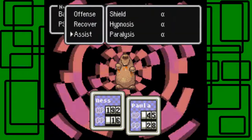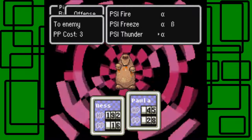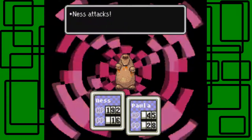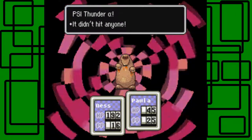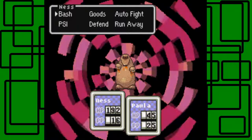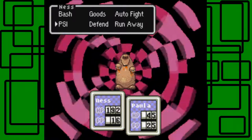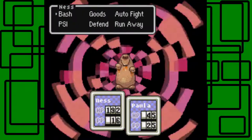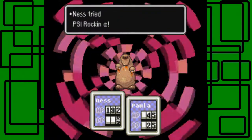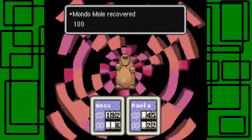Did it say it didn't work? Dang it, I'm going to have to just bash it then and use PSI Thunder. This fight usually isn't that hard, especially — well, it is hard if you don't have anything equipped to Paralysis at like level 14 like the Paralysis I have in my save file. This fight is a little tough if Paralysis isn't working and Paula's not at a certain level — she could actually die in this fight.